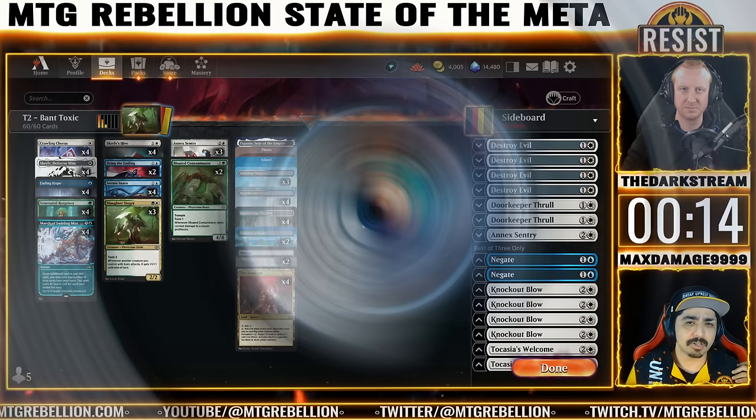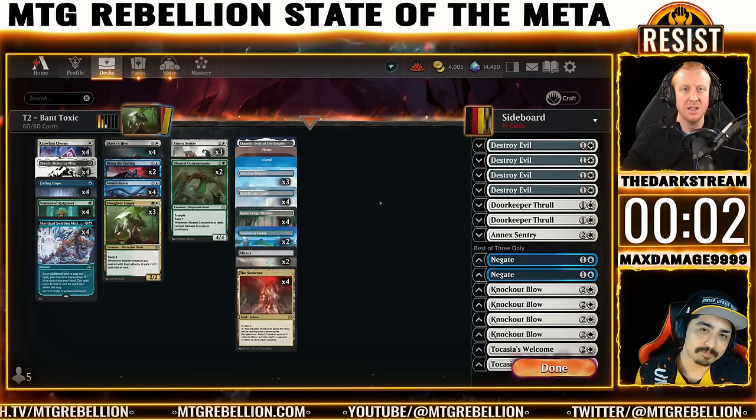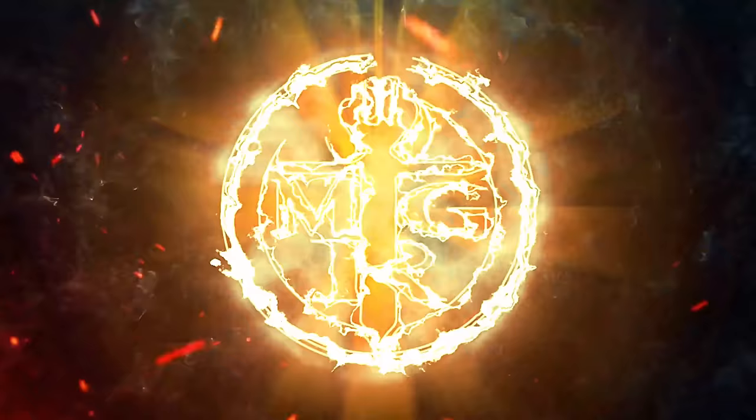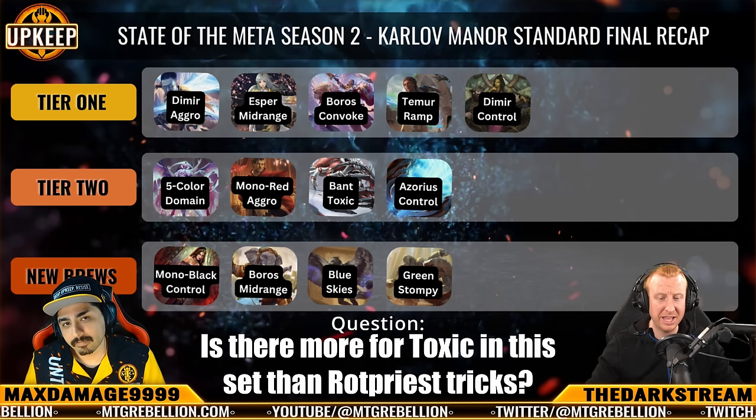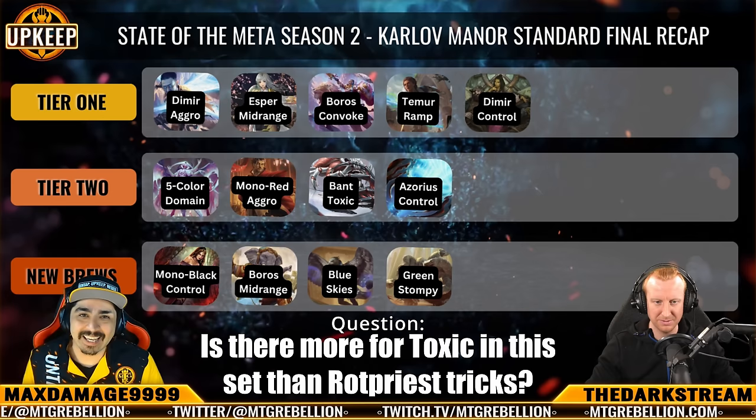Fleeting Reflection offers more Rotpriest tomfoolery — duplicate a Rotpriest, protect a Rotpriest. Modality is key; either way, this card is mean to opponents targeting your creatures. All three of these options center around combat tricks and abusing Rotpriest. Outside of that, does this archetype stand to gain anything else, and if not, will that limit its ability to compete moving forward?